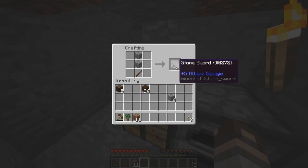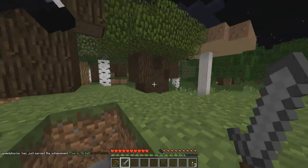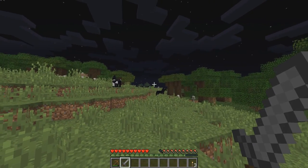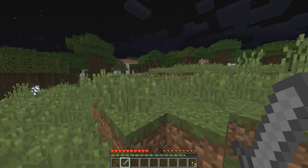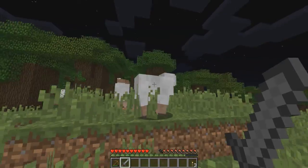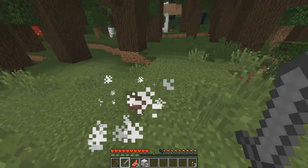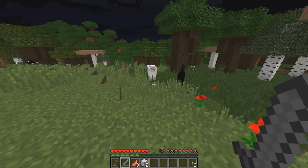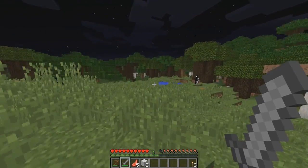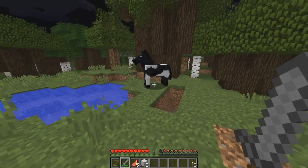We're going to make a sword — you can make it out of wood if you don't have any stone left. Now we can go out but you still have to be pretty careful because things can creep up on you. Just scan your area and make sure there's nothing about — there are skeletons over there and a zombie. We're going to kill some sheep to make a bed, so watch your back.